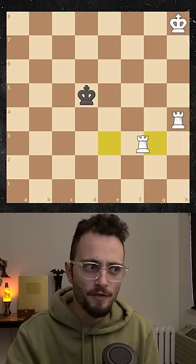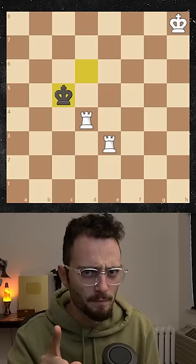But that was with the queen. What if you have two rooks? This still works, but now you have a problem — if you do the same thing, you'll lose a rook.